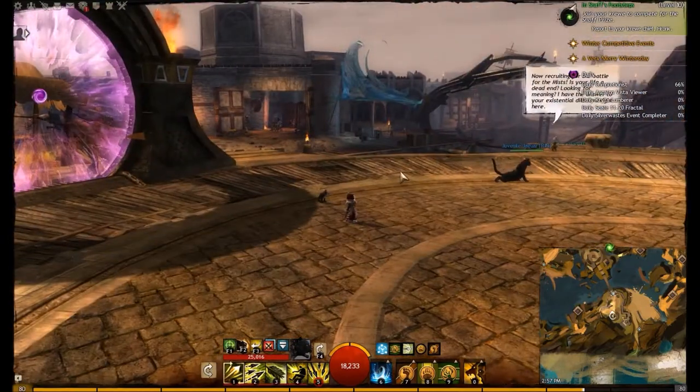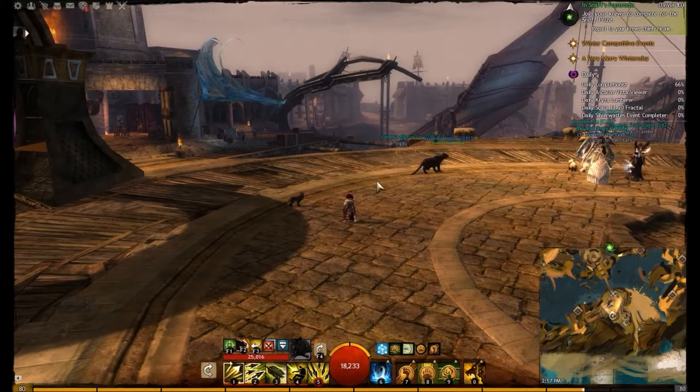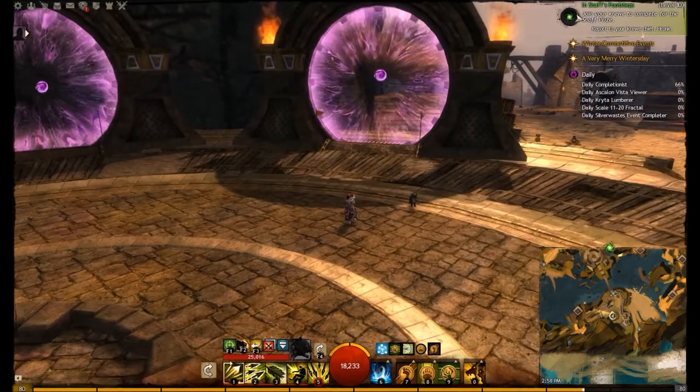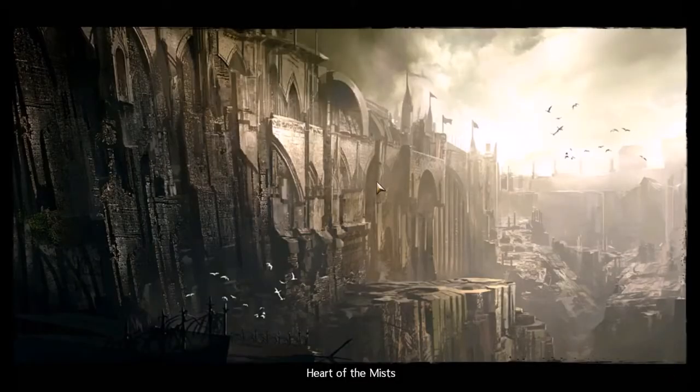I am in Lion's Arch and the reason why I'm in Lion's Arch is just to show geographically where some of these portals are. These are all the PvP portals, some of them going to World vs World and one of them going to Heart of the Mist. Heart of the Mist is where we want to be. If you are above rank 30, you can enter the Heart of the Mist through the lobby entrance. If you're not that far advanced, you can come to Lion's Arch and just use the Heart of the Mist portal. This will take you to Heart of the Mist, which is the main staging area where people get together, sort out their gear and get ready for PvP matches.